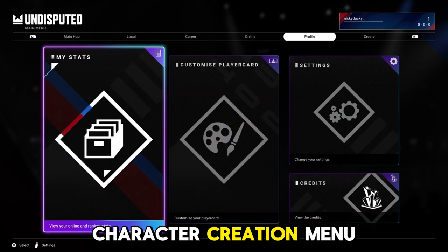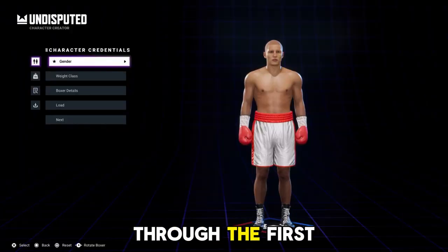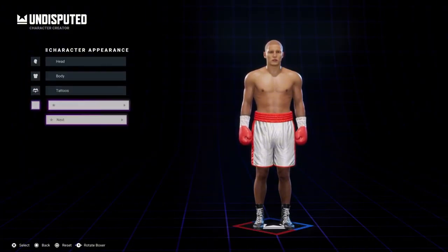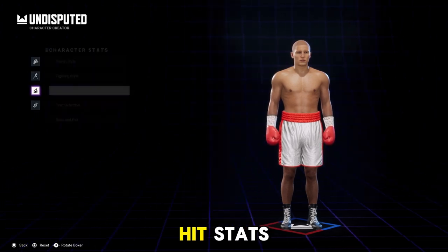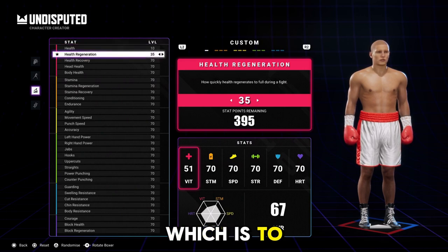Navigate over to the character creation menu, and once you're in there, skip through the first few menus until you get to the menu that says Stats. Hit Stats, then go down the list and change all of these stats all the way down as far as they can go, which is to 10.